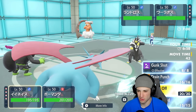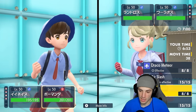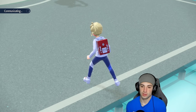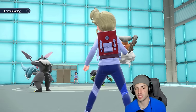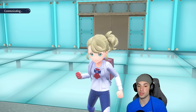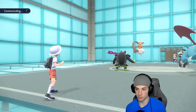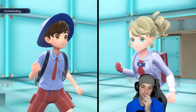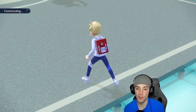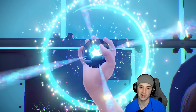Incarnate Landorus is right here — I'm going to Terastallize and go for Drain Punch to get back HP, and pop Tailwind with Salamence. Landorus could go for a ground move into Okidoki but with Flying Tera it'll be fine. No Intimidate from their side first turn, which is weird — maybe they saw Okidoki and held back. We Terastallize turn one — always love an early Tera. Salamence goes flying with Tailwind up.